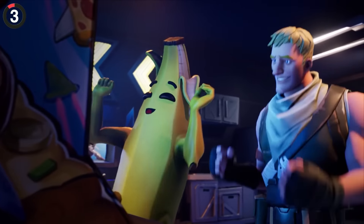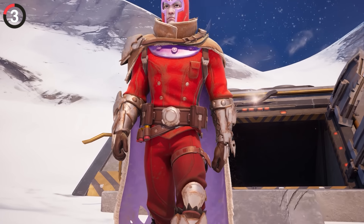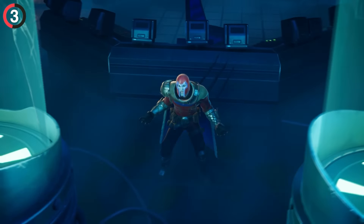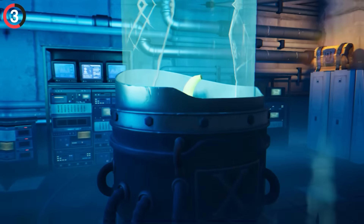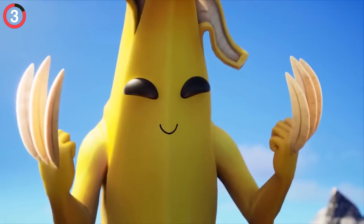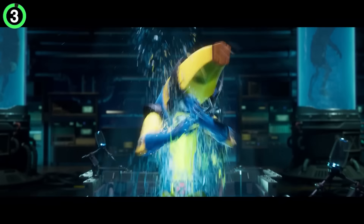Sometimes the Easter eggs are only for diehard Fortnite players. Like when Magneto broke Weapon X out of the Chapter 5 bunker — pretty cool until we looked closer and saw another tank. Inside, all that remained was a banana, which is obviously a reference to Wolverine Peely. Now he is finally here in season four.